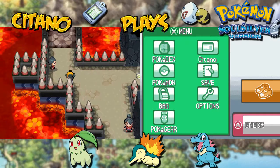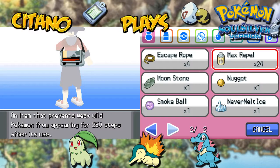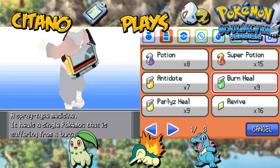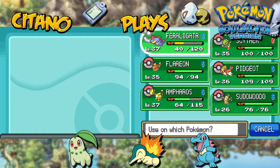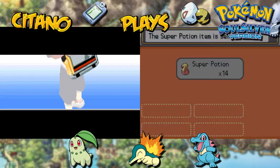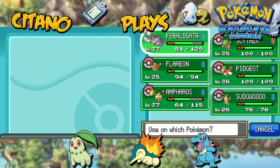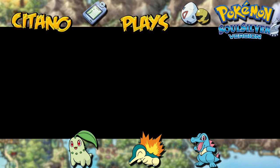I'll still have one more battle to go before we can face the Gym Leader. So before we do that, let's go and recover a bit of health. Let's use Super Potions — we're going to use two of them on Feraligatr so he goes back to almost full health. We'll heal the rest of the team after the next battle.